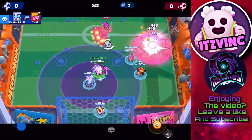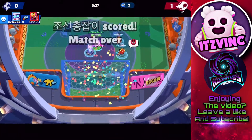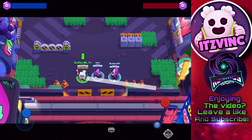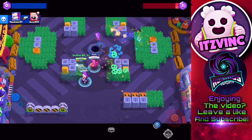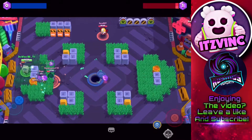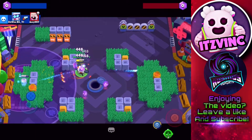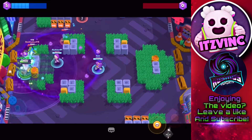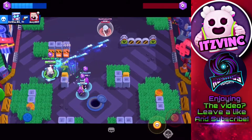For brawlers that 8-bit counters — he counters tanks, he counters brawlers that have low range and low movement speed that can't catch up to you, because you just put out so much damage. He counters Sandy, he counters all the tanks, he semi-counters BB unless she gets the pushback on you — then you're gonna get wrecked. He counters Mortis; Mortis cannot kill you in 3 or 4 shots. However, you want to stay away from throwers because throwers do counter 8-bit a lot without his turret — it's very hard to deal with them because they can kill your turret without being damaged by you, and they can shoot at you when you have low movement speed and you can't really dodge. So stay away from throwers, but go for tanks and low range brawlers.